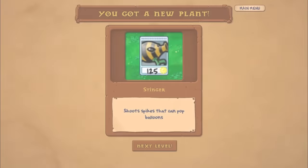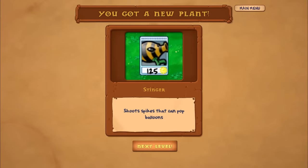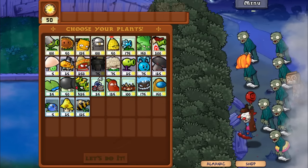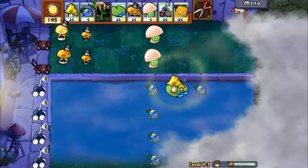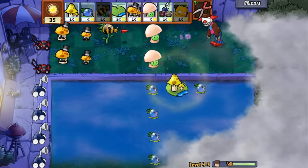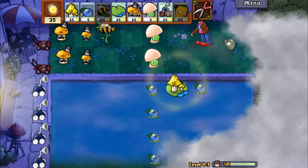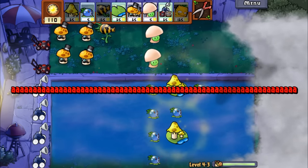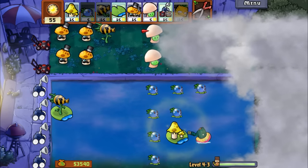Stinger shoots spikes that can pop balloons — I guess we know what we have next. A clown zombie! Here comes the first balloon. He's actually going really fast. Only one shot to pop. He looks cool at least — funny bastard. This level was really short. I couldn't even do much, and that is that. What a great setup this time, boys.